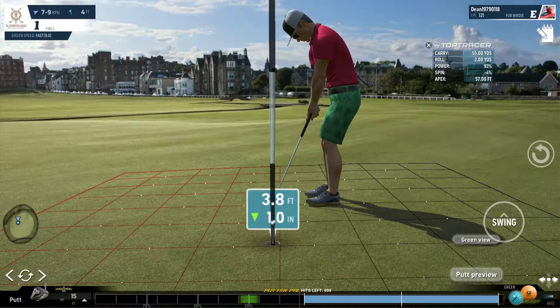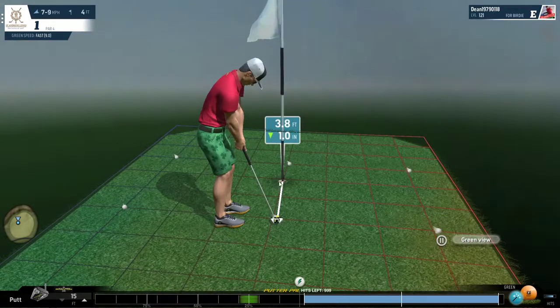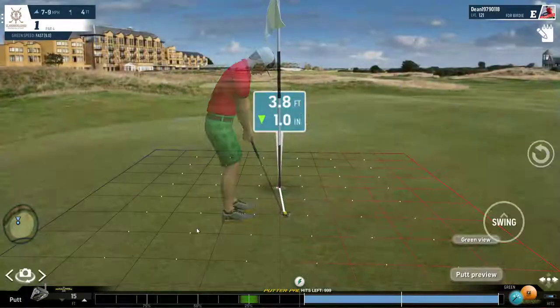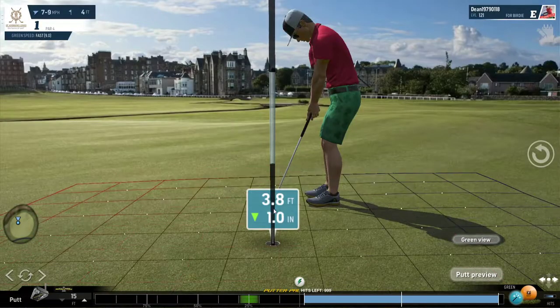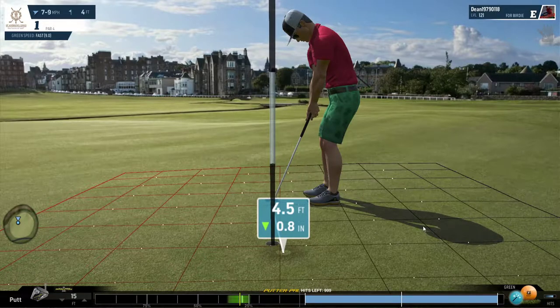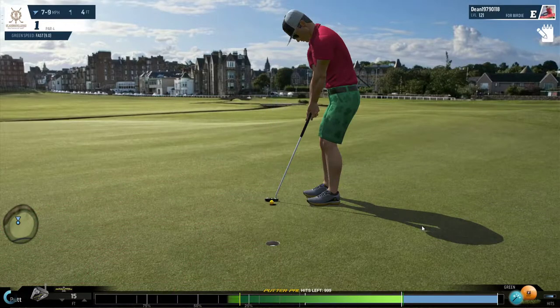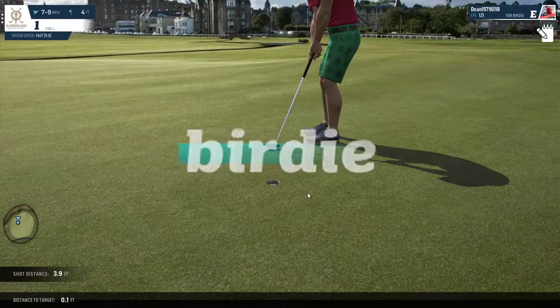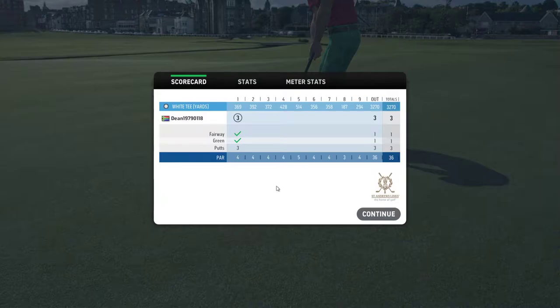What you want to do here is read that the green is definitely going from left to right, as indicated by the balls falling across the screen. We'll be aiming outside the left edge and let the ball feed its way back into the hole. Easy enough — and that is how you birdie the first hole at St Andrews. Very easy.